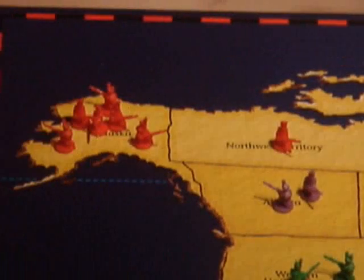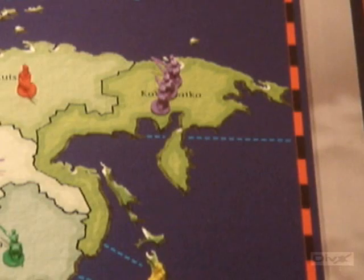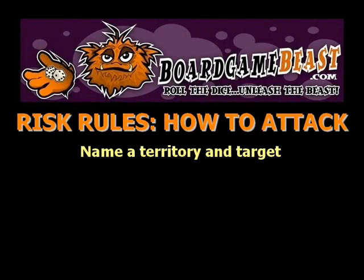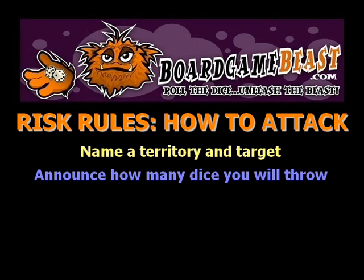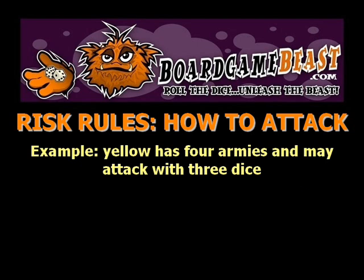The attacker names the territory they wish to attack and the territory from which the attack will occur — for example, Alaska to Kamchatka. The attacker may use a maximum of all 3 red dice, as long as there are 4 or more armies on the attacking territory. If there are less than 4 armies on the attacking territory, the attacker may only use 1 die less than the total.